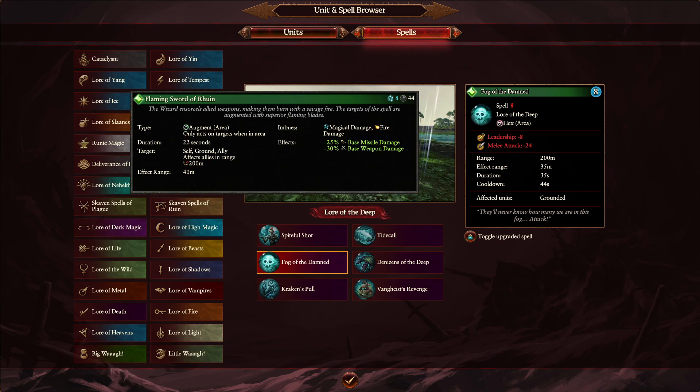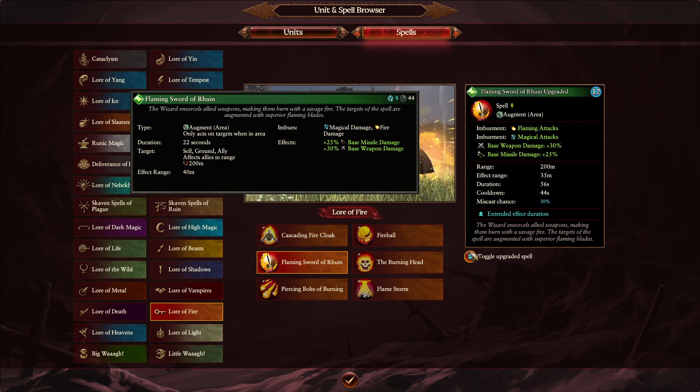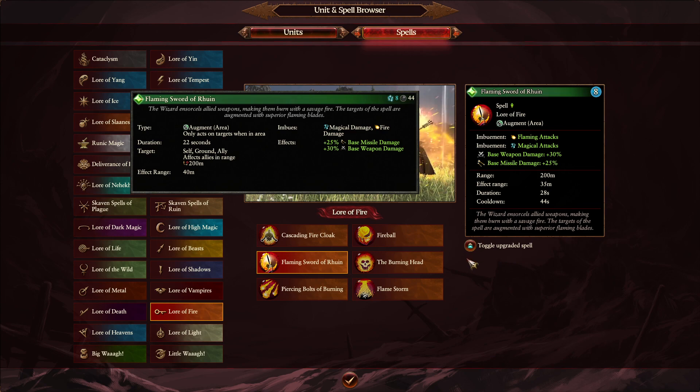The only change for the Lore of Fire is to the Flaming Sword of Ruin. The regular Flaming Sword of Ruin goes from 40 meter radius down to 35 now — same Winds of Magic. However, I've just noticed the duration is actually going to increase as well, by up to 28 seconds, going up to 56 seconds total. So it's going to be smaller in radius but increased on duration. That's interesting — a small nerf on the effect radius, but actually going up on the duration.